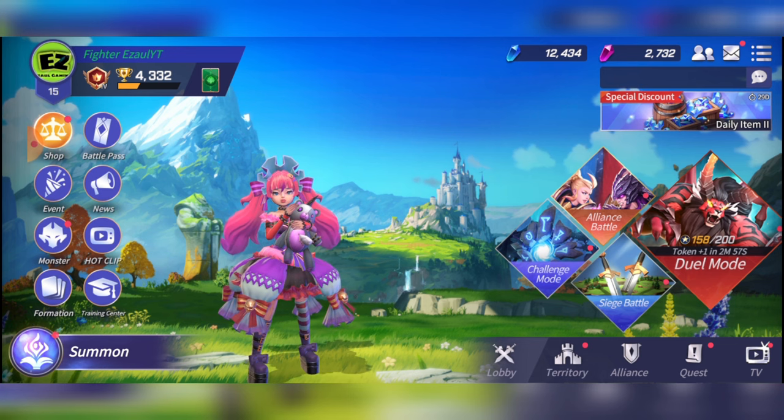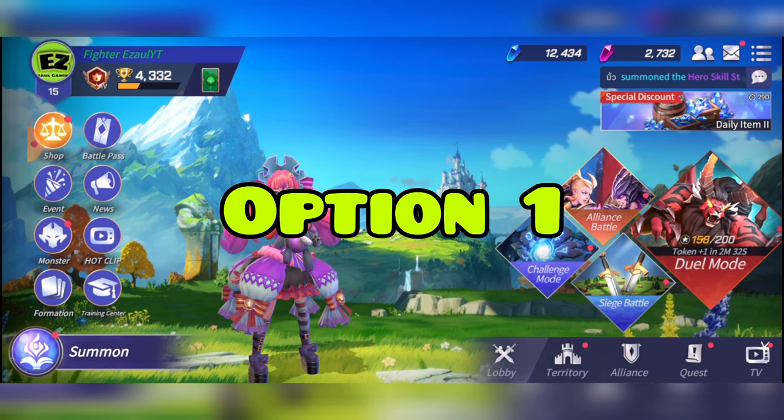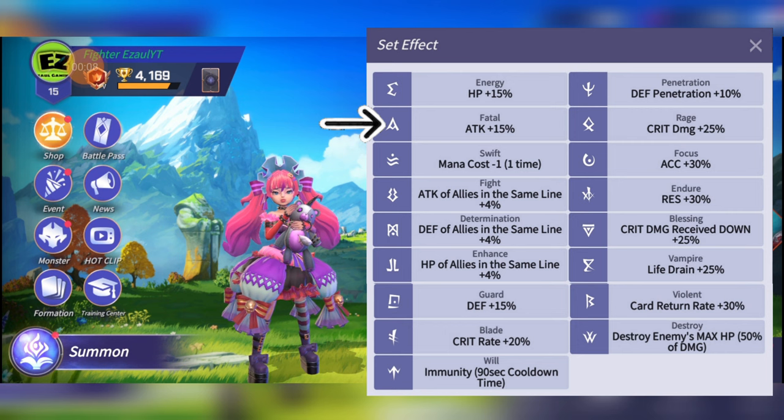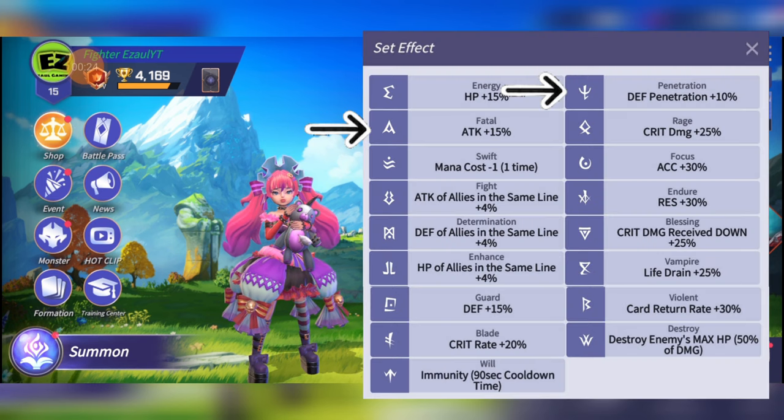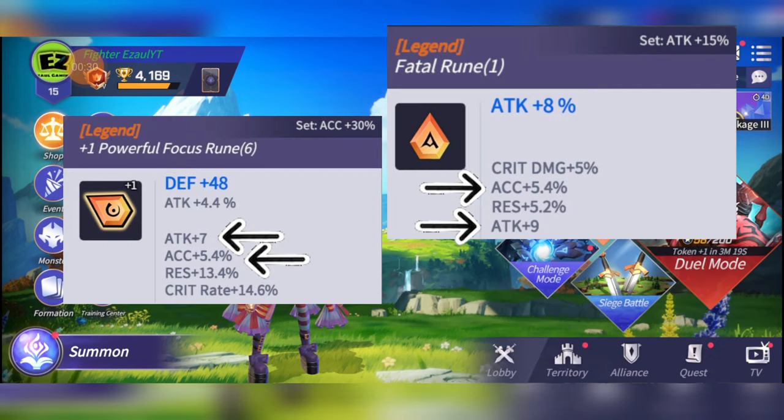In the late game there are two options. Option one is the Fatal rune, which gives 15% extra attack. You want as much attack on Nikki as possible, so try to bring others who give her attack buffs like Megan or Corleen to get as much attack up before the Teddy Spell runs out. Pair that with the Penetration rune to make sure the Teddy Spell hits much harder.